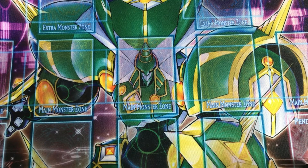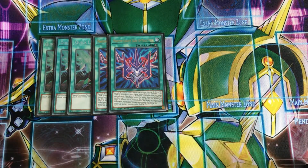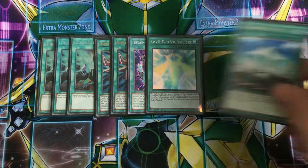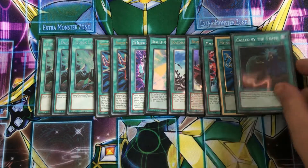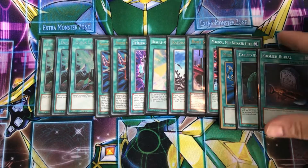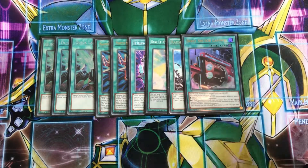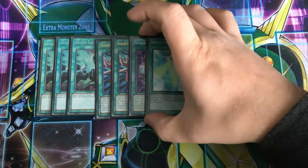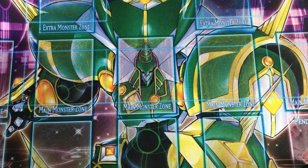Going into the spells: three Quick Launch, two of the Rank Up Magic Force, one Rank Up Magic Launch, one Soul Shave Force, one Raid Raptor Nest, one Boot Sector Launch, one Magical Midbreaker Field, one Monster Reborn, one Call by the Grave, one Foolish Burial. Magical Midbreaker Field is good for protecting from targeting effects like Imperm and Valor. Boot Sector Launch is there because of Striker Dragon. Raid Raptor Nest is handy for searching an extender. The Rank Ups are fairly self-explanatory and Quick Launch being the one card combo without the normal summon.